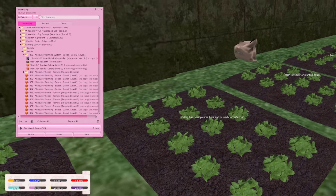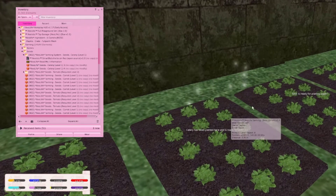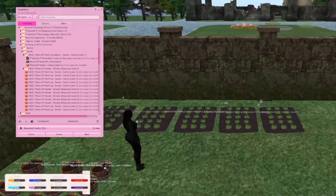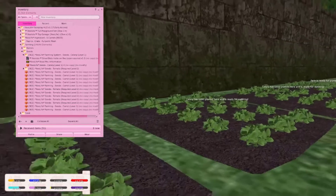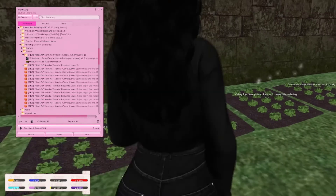Planting is also really simple. Seeds come in packs of five and they're pretty inexpensive — some of them are 25 Linden, some are even zero Linden. The actual plots and the barrel you use to plant are about 99 Linden each, so they're not expensive. I have one more celery to put out, and then we're going to start watering all this stuff.